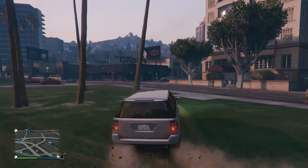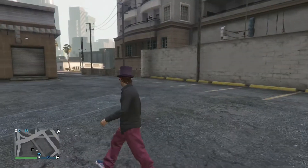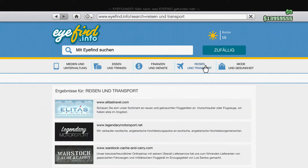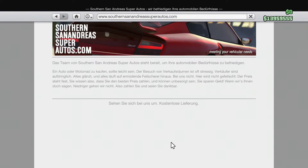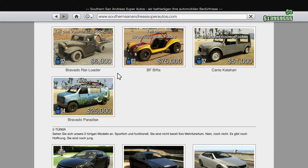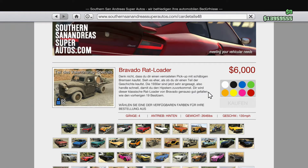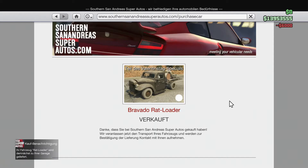The first thing you're gonna need to do for this glitch is go to the nearest Los Santos Customs, then pull out your phone, go to the internet, and go to the San Andreas Super Autos website. Scroll all the way down until you see the red loader for $6,000. Simply buy that, and if you have enough space, fill up the whole garage with it.